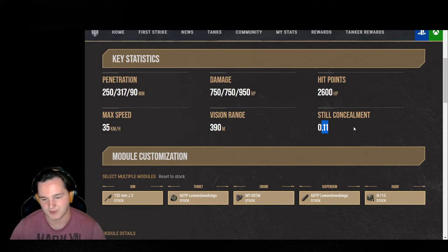Overall, the 60TP — I've put a lot of matches in this tank over the past year or two, however long it's been in the game. I grinded the crap out of it and got my hands on it just because it's fantastic. It also comes with a whopping 2,600 hit points, which is actually in the higher category for the super heavies.